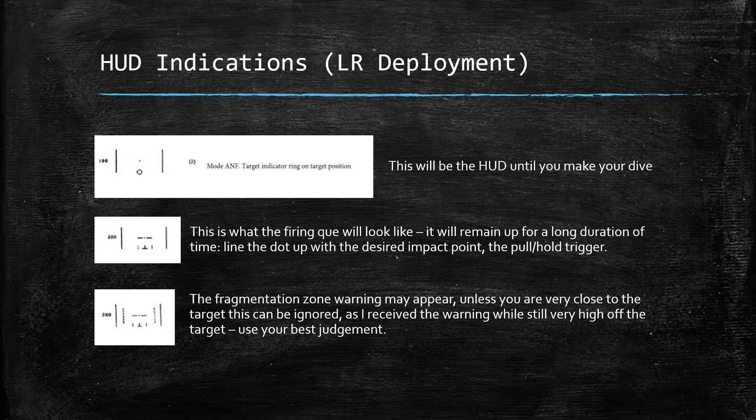As before, the HUD indications are the same as standard mode, but as you can see here I've really boiled it down because you don't see almost all of the different indications that come in the standard release. Up top you can see what the HUD will look like until you make the dive and then even into the dive — you still just get the target ring and the dot reticle. Once the wings appear, you don't get the flashing distance line to give you a heads-up; the firing cue wings will just appear suddenly, and that's what it's going to look like.